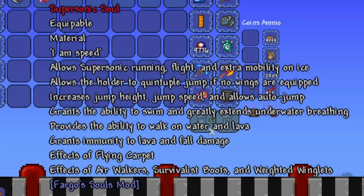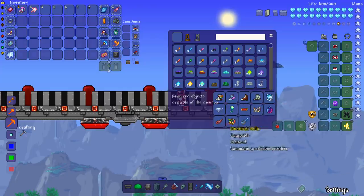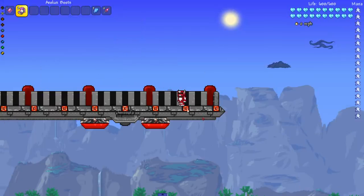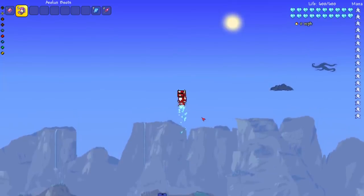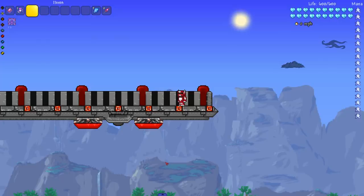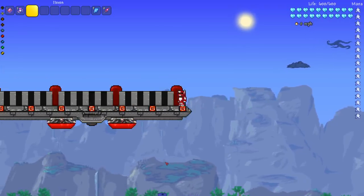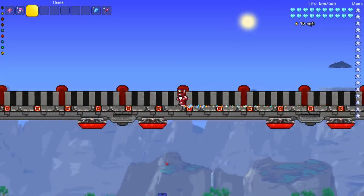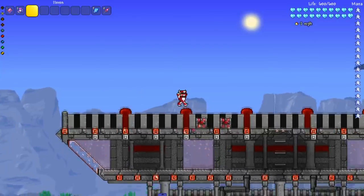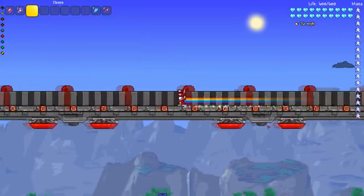Now the Fargo's Supersonic Soul — 'I am speed, allows supersonic running, flight, extra mobility on ice, quintuple jump if no wings are equipped, increased jump height.' Very complicated recipe. Wings are off — let's test. One, two, three, four, five jumps! Let's see the speed — I'm hoping for 100... 76. A bit disappointing. Combining with the Nyan boots gives 77. Adding the Omega Core — we're zooming!